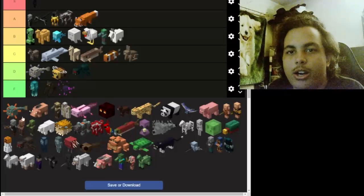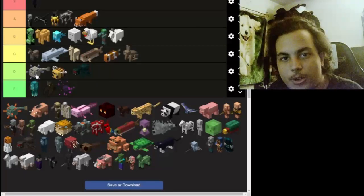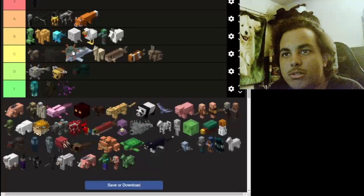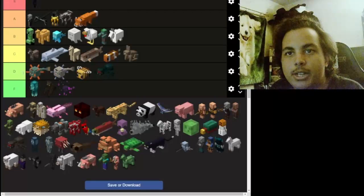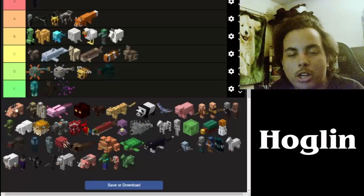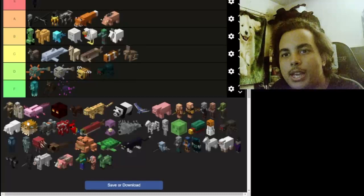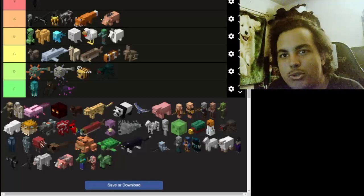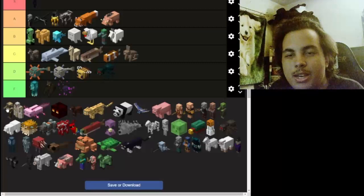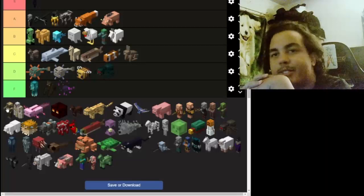Now we got the other guardian — the regular guardian. They are annoying as well but I'll give them a slightly better ranking than the elder guardian. Now we got the hoglin — what I was talking about earlier with the cow. Hoglins are actually kind of cool, and they give you more pig meat than a regular pig, which is still cool. That's their own premise.